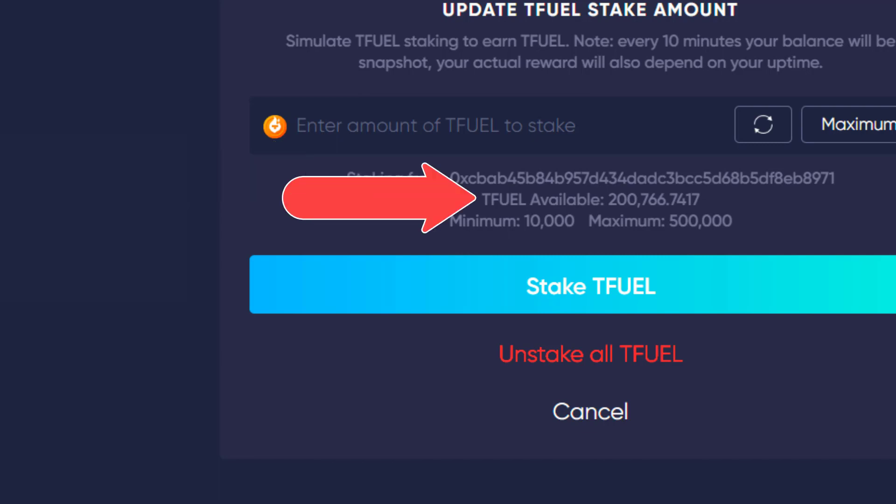Based on that wallet address, it tells you here the available T-Fuel amount. So if that says zero, that means your T-Fuel isn't in that wallet and you won't be able to stake.